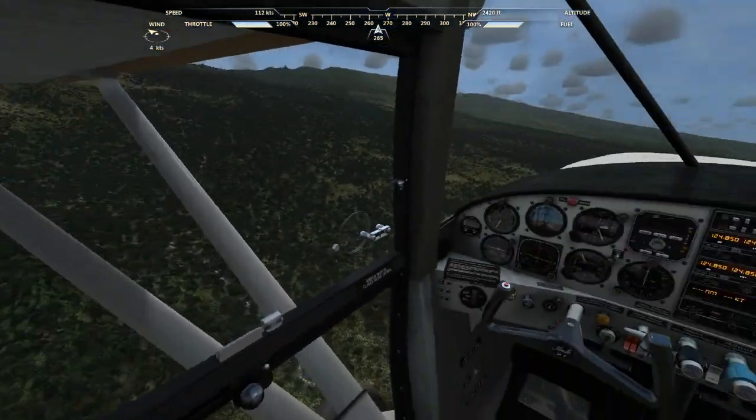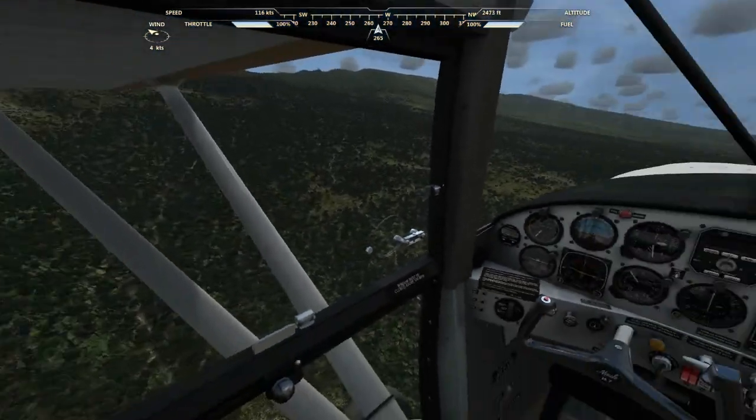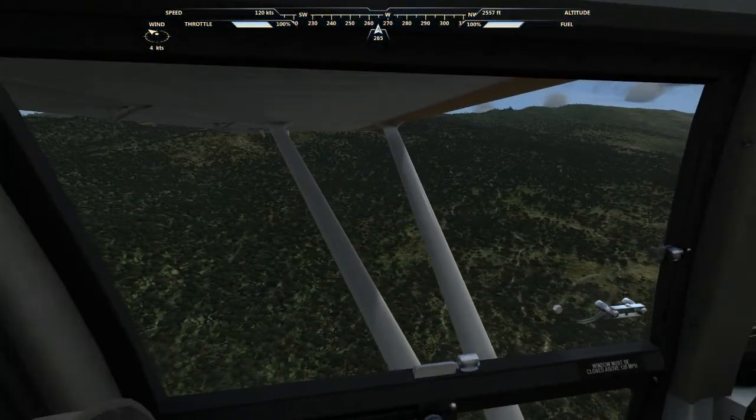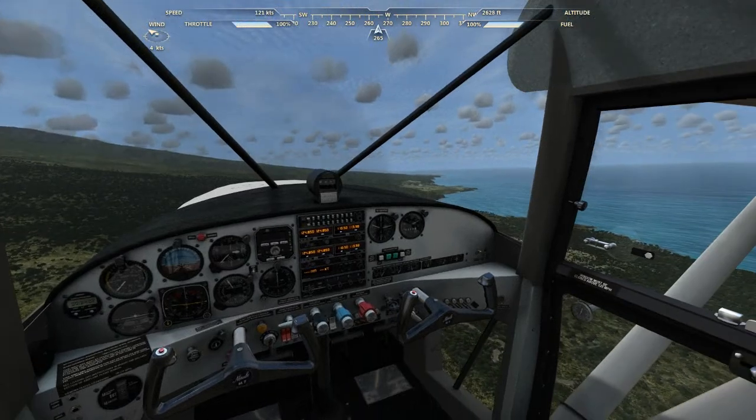You get the big island right off the bat for 20 bucks. The rest of Hawaii — Maui, Lanai, Koolawe, Molokai, Oahu, Kauai — beyond that, I think it's pretty scarce.